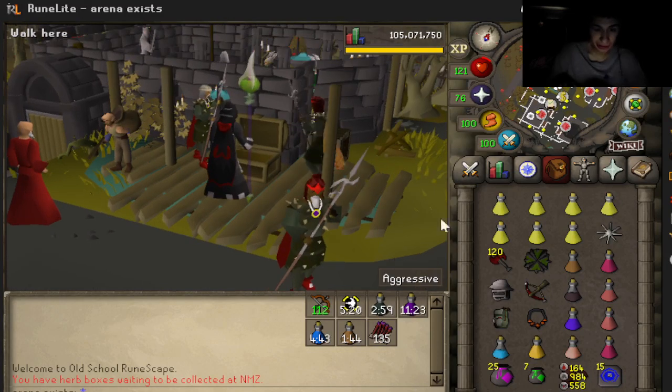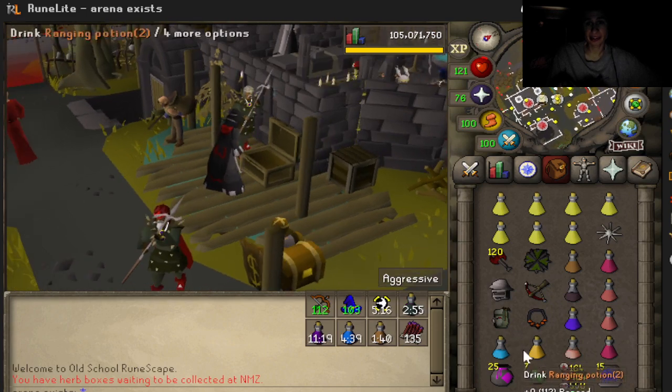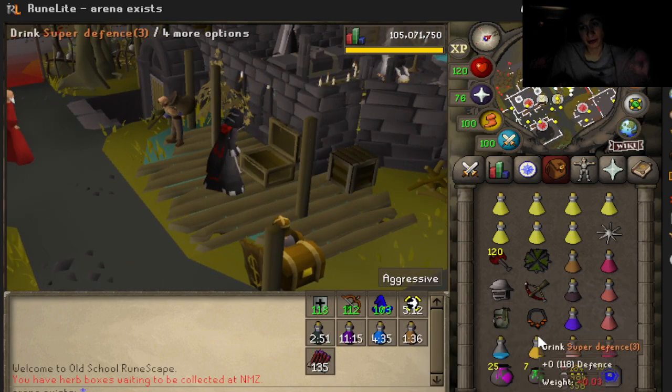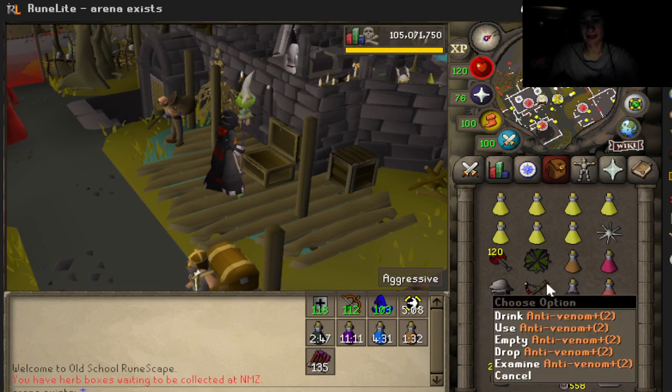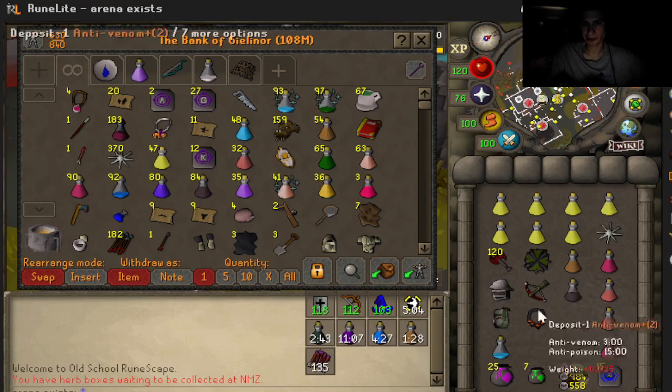What's up everybody, Fanev here. Today I'm going to give you a quick RTO guide on how to kill the bear. Right now I have potted up everything: the range potion, magic potion, defense potion, extended anti-fire, the anti-venom, the stamina. We have all that pre-potted guys.